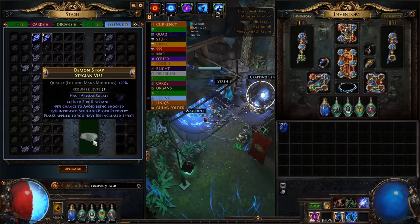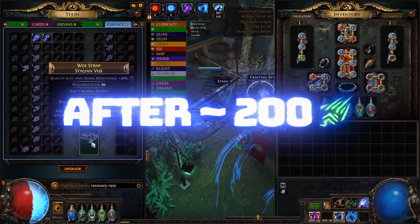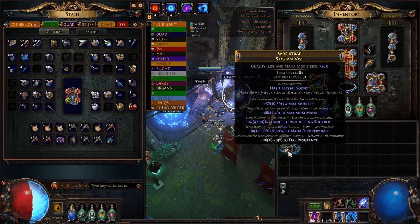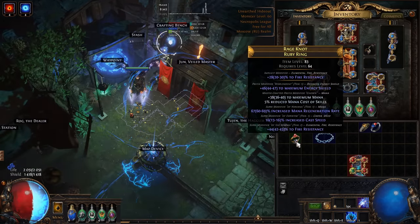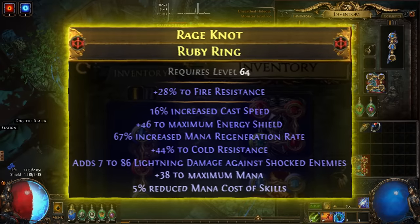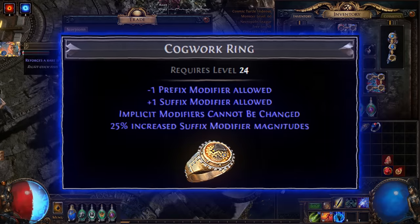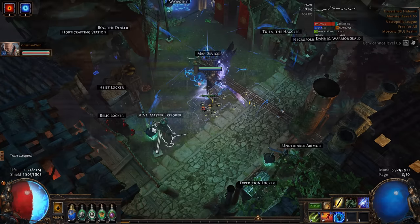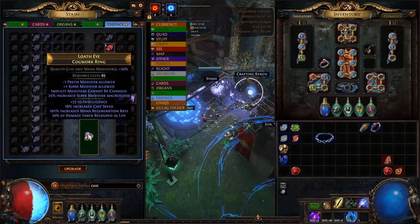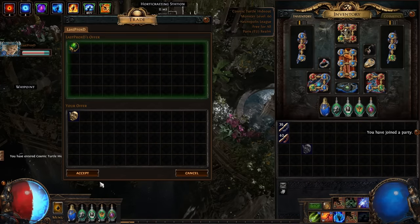We need a Redeemer Stygian Vise belt with 20% life and mana catalyst — we need mana recovery rate, a big mod for our build. After a couple of annulments and slams, we got this — not bad actually. New ring with mana regen, cast speed, energy shield, and resistance — let's slam it with a Redeemer's Exalted Orb. Sometimes lucky. Better helmet with more strength and rage sustain. Another ring, cogwork base — deafening Essence of Misery — T1 cast speed, good enough. And the last piece: timeless jewel, this time with reduced mana cost.